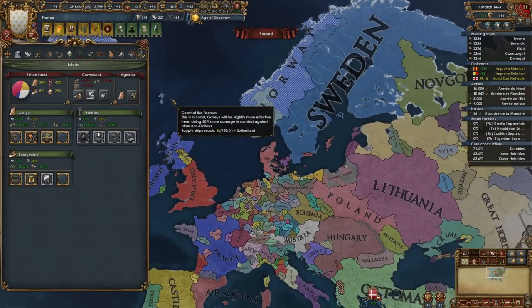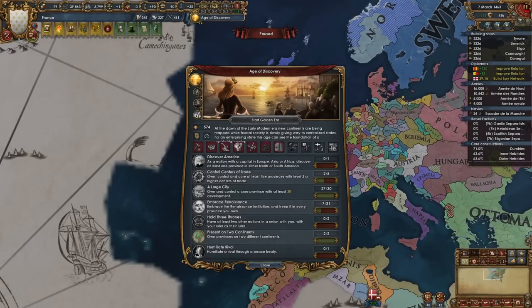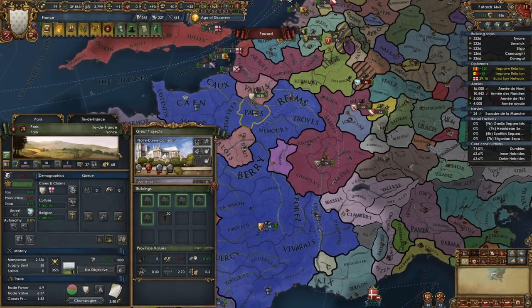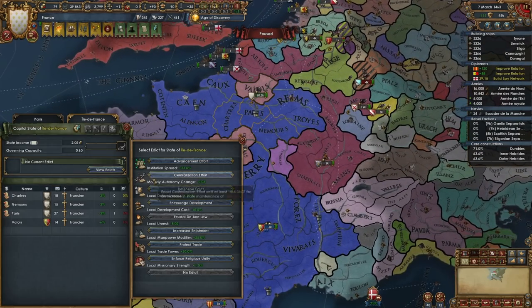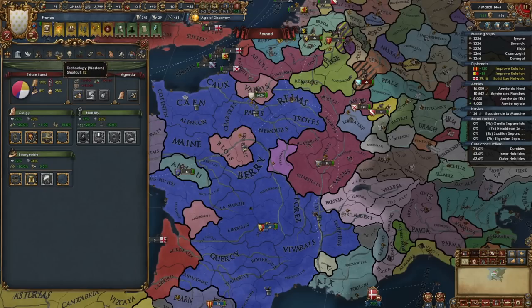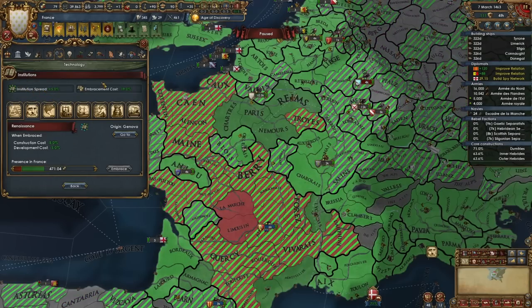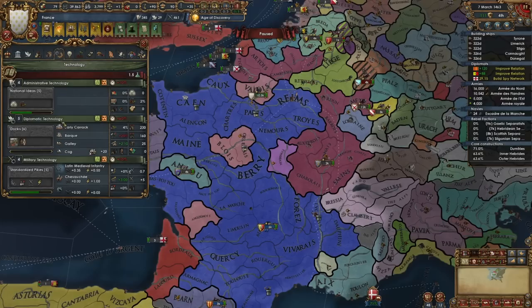Welcome back everybody to the big blue blob — thank you so much for the awesome reception in the first episode. Now if I get a 30-dev province I will get some extra splendor. I was looking over at Paris and I think it's in our best interest to do a little development here, since we're far enough ahead on our diplotech. We also need to embrace Renaissance before we take anything else, and I'd like to take miltech eventually.